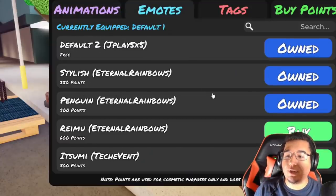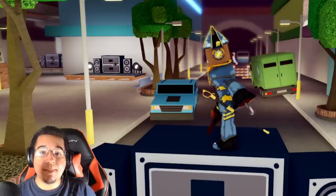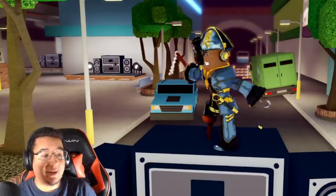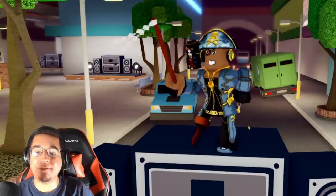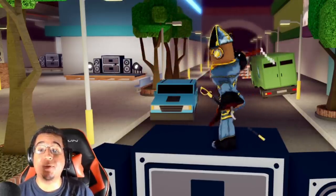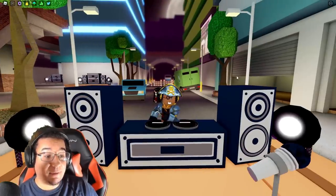Next up, we also have the new emotes. We've got the Reimu emote made by Eternal Rainbows for 600 points. This is what it looks like — you're holding her wand, spinning around in a circle every couple of seconds while waving her wand around, which is really cool. It's like a staff of sorts. It's a really cool emote, really great for 600 points — I think it's definitely doable.